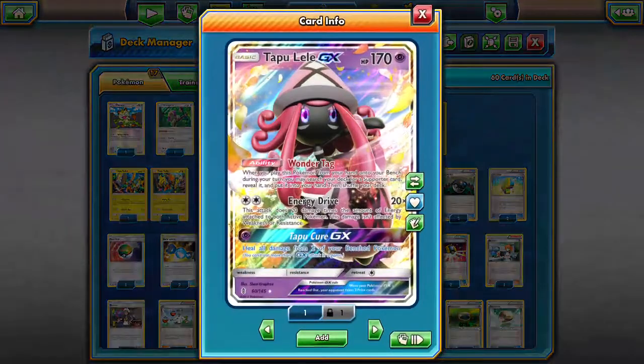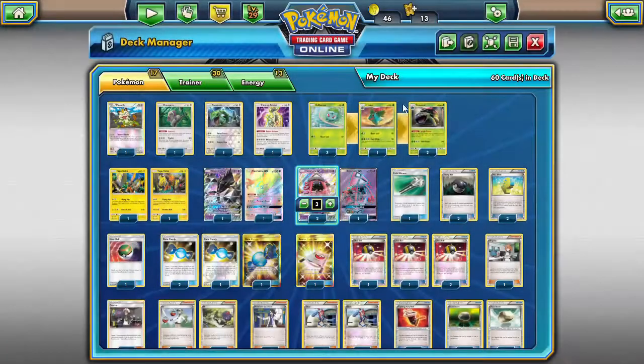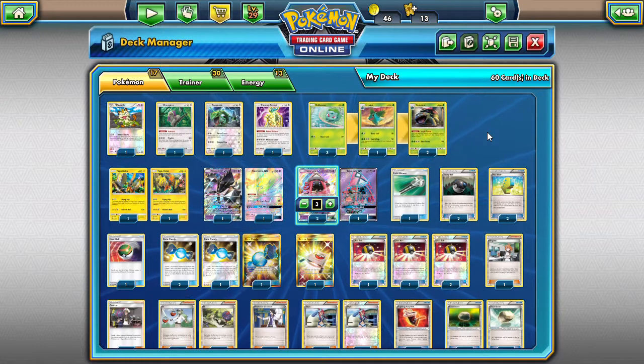Of course we have three Lele's for consistency, though I don't find it strictly necessary to have three in this deck. If you're going budget, go with Octillery — Zoroark is way too expensive. You need some draw consistency in those three slots. You could up the count of Sycamore to replace the Lele's, but I found Lele's very useful to get the turn-one Bridget that everyone wants.